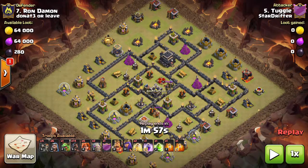Hey folks, Last Call with Stardrifter, also in the Voodoo Clans. I wanted to show you guys an attack by Tuggle. In this attack, Tuggle is going to be doing the equivalent of a bowler walk, but it's a little bit different because you've got golems, valks, and hogs. Tuggle uses this to help create the funnel. He's going to use a baby drag. I'm going to go ahead and roll this — it's a very popular style attack right now.